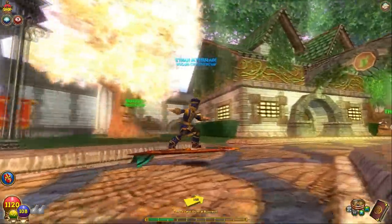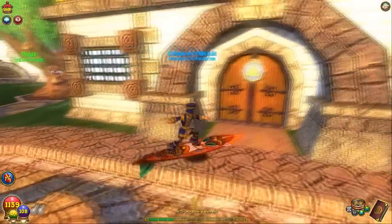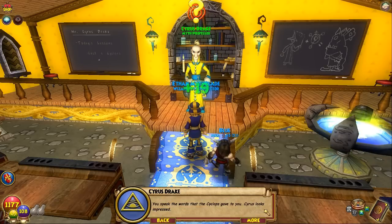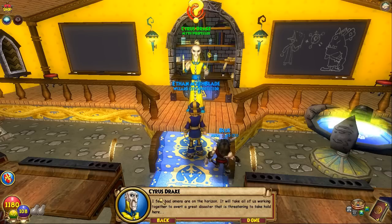Alright, let's go talk to Cyrus once again and then we'll wrap things up. So next time: Hall of Champions, we'll finish that up, move on to the Grand Arena I believe, then we have to do one of the dungeons. 'So you were greeted by a Cyclops, no less — very good. This will be a strong spell for you. Speak now the words he gave.' You speak the words that the Cyclops gave to you. Cyrus looks impressed. 'It is done. Here is your spell. Practice your spells well, student. I fear bad omens are on the horizon. It will take all of us working together to avert a great disaster that is threatening to take hold here.'